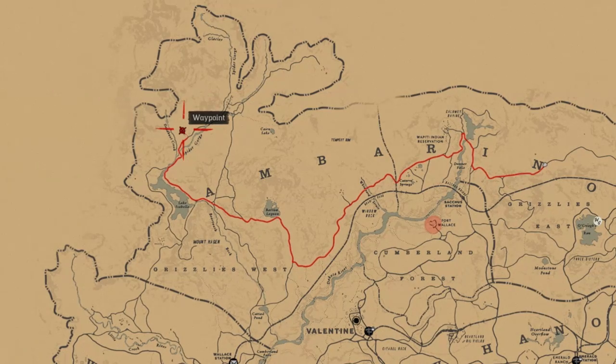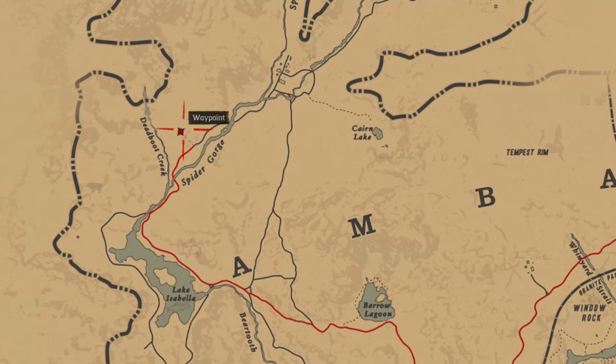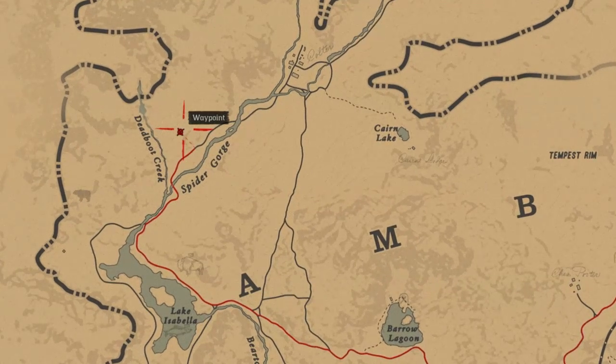To find the mammoth, you're going to want to head to the northwestern part of the map near Colter, which for those who didn't recognize the name, is the starting camp location in the game. Just head to the spot that I've marked and you should find the mammoth.